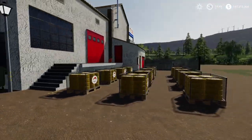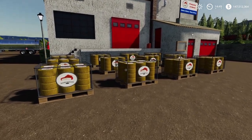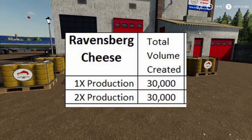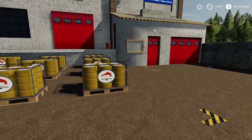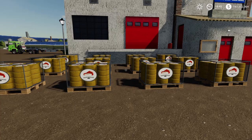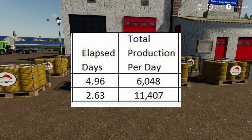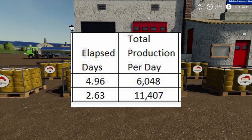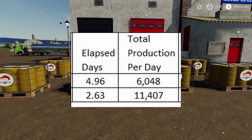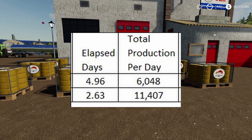Let's look at the details — how much product you need, how much is used per day, and your values. We have 12 pallets here right now, which is 30,000 liters of product. If you let this run with enough product on the other sides, it will produce 30,000 liters before it gives you the full message. On production level one it takes 4.96 days — that's four days and 23 hours — giving you 6,048 liters per day. Production level two takes 2.63 days to produce 30,000 liters, which is 11,407 liters per day.